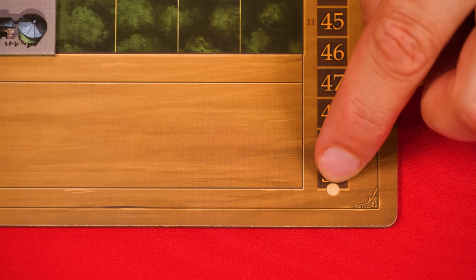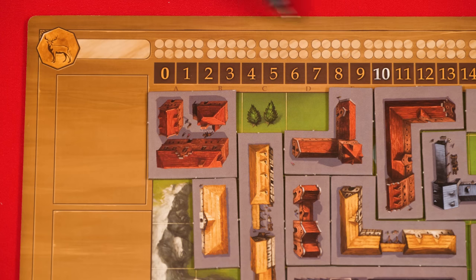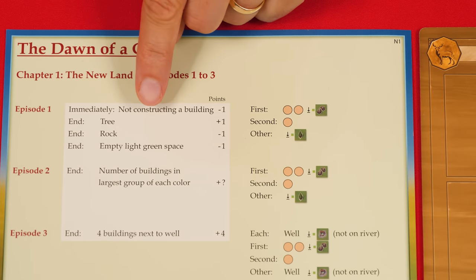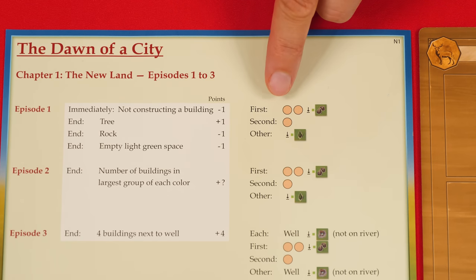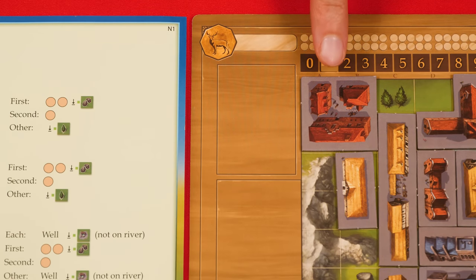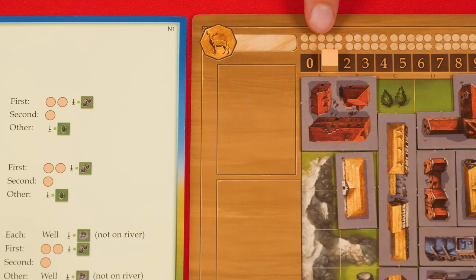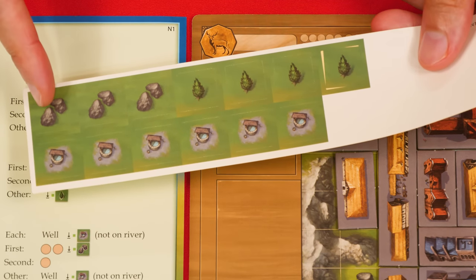This symbol means you gain one progress. Progress is tracked by rows of circles at the top of your board, and as you gain progress, you fill in the circles from left to right with a pen, starting with the top row. Once all the points have been calculated, it's time to assess the episode using the symbols for your episode. Whoever came in first — whoever has the most points — gains two progress, filling in two circles on their board. Then this symbol means they add a double rock sticker to their board from the sheet that came in the envelope.